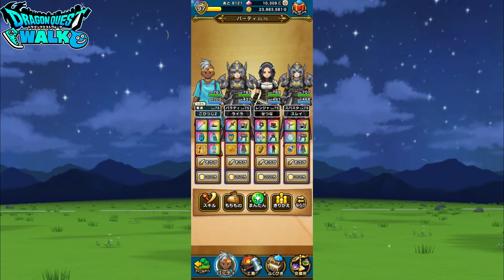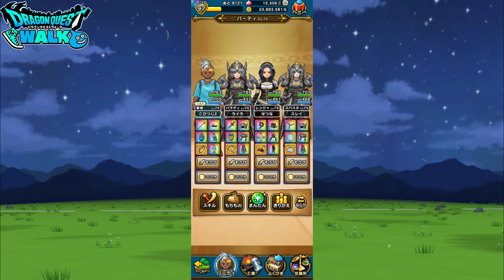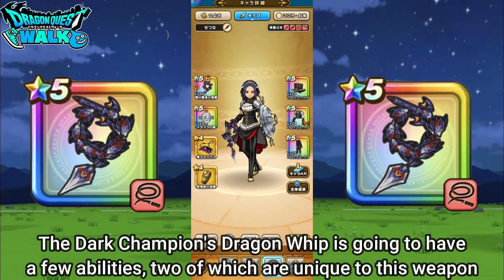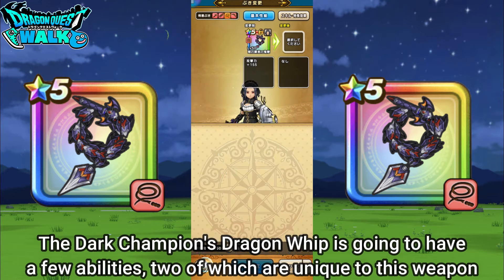If you look at my Ranger's statuses: regular attack is 822 while dexterity is 694 — that's not so bad. This weapon has various attacks including Breath Attack, which is Dragon Lord's Hellfire or Nioh's Hellfire. It does massive Gita breath damage to all enemies, and with this attack you can also apply Shadow Binds. So it is actually very good.